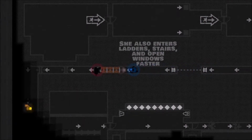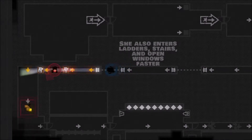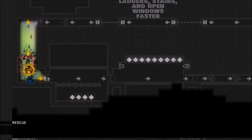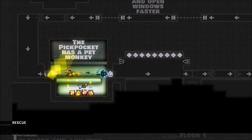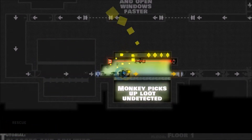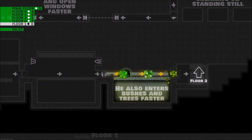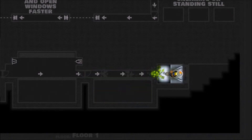Locksmith is a guy. The Lookout is one of the only two girls in the game. And there's the pickpocket, who has a pet monkey named Hector, who steals people's money and can just grab money and stuff. He can also get into bushes really instantly, which is really cool.